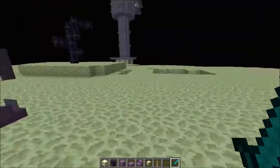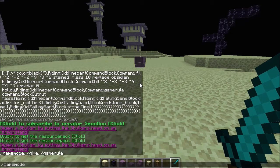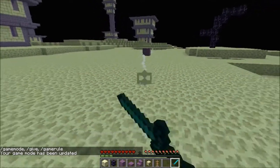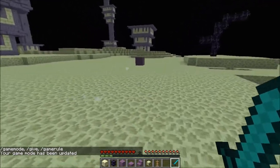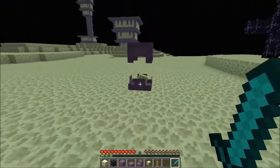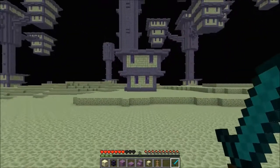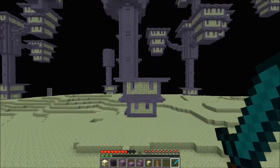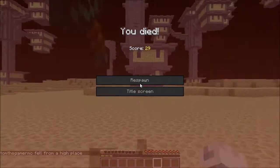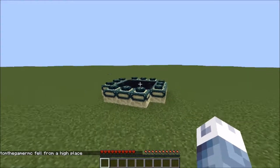I'm going to fight the Shulker to show you. It fires projectile things out of it like little shells, and they'll make you levitate and go into the air. If you get hit you'll go into the air and then drop down and nearly die — and yeah, that's a great start to the video. I've now spawned on the surface but I'm going to jump back in and retrieve my stuff.